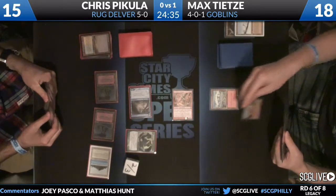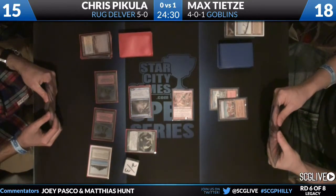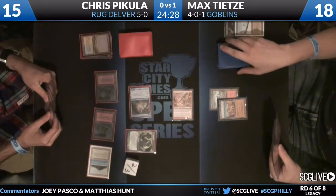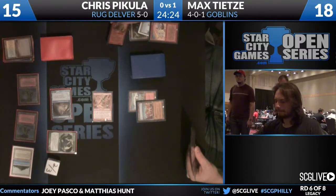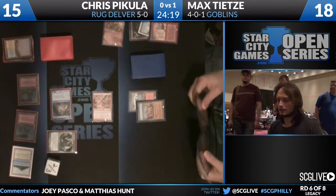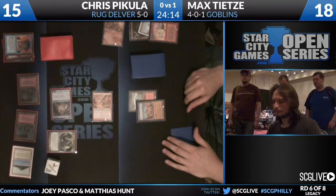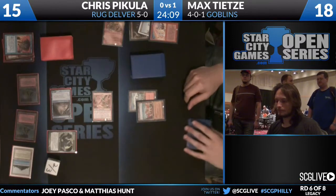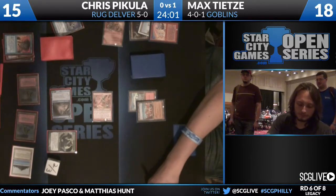Max is not playing Tin Street Hooligan for its damage-dealing potential — it's a 2/1 that blocks fairly well and got in two damage. You need a critical mass of Goblins for Gempalm Incinerator. The Hooligan swings in; Chris decides not to block with the Tarmogoyf. Max plays a Rishadan Port post-combat, then attempts a Pyrokinesis targeting the Tarmogoyf — he was hoping Chris would block, since then he could get the Delver of Secrets as well. Chris responds with a Force of Will.